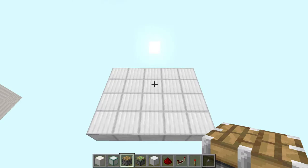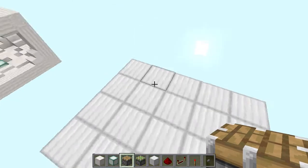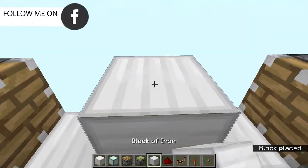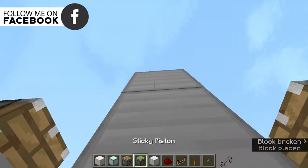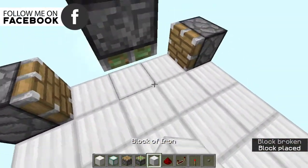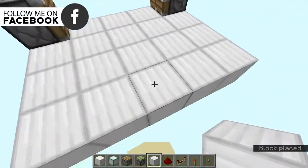To build this, start off with a four by five area like this. Place two pistons just like this, then come over here and place a sticky piston facing downwards. This is going to be the top of the roof.